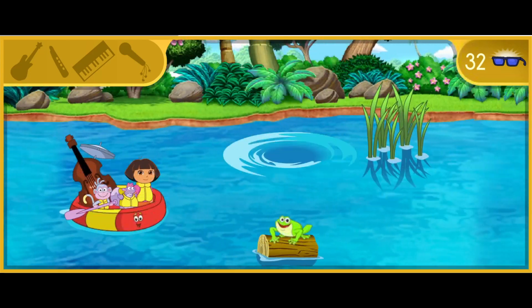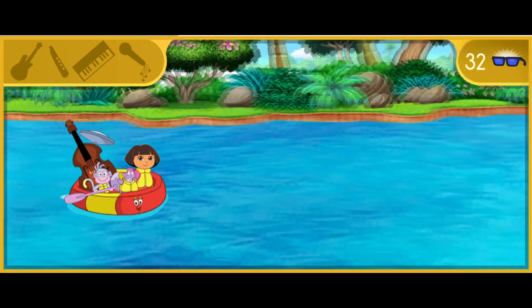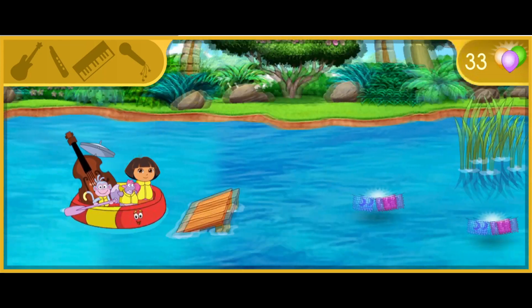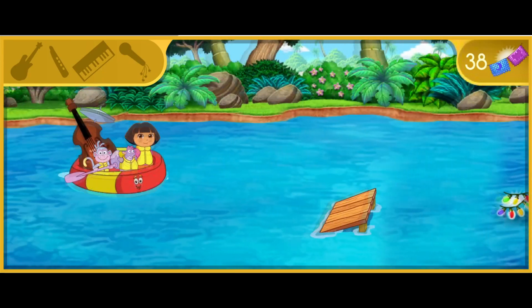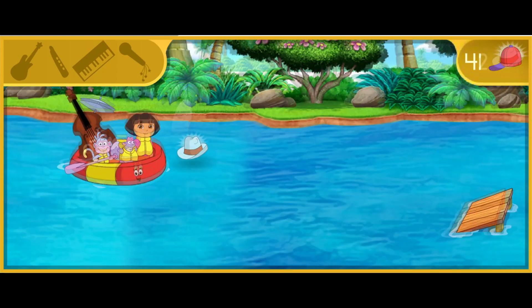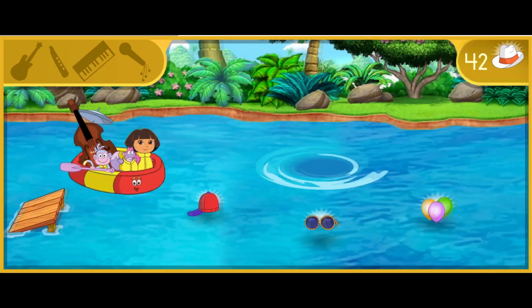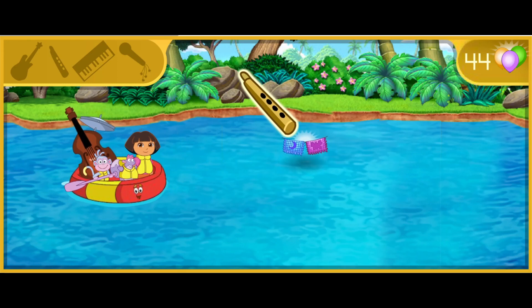Press the up and down arrows on the keyboard to help steer Tico's nutty raft. Fantástico! We found the flute! The flute plays the melody in our song. Its sound is bright and clear.